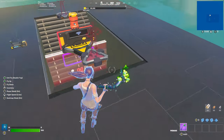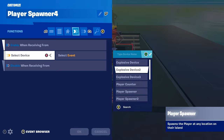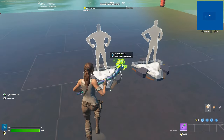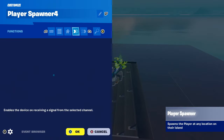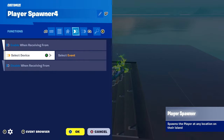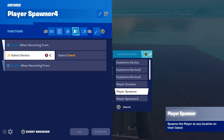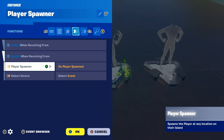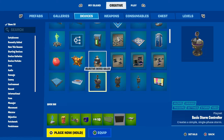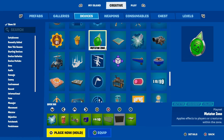Come in here, switch out to Player Spawner 3, switch that to Player Spawner 1. Go to Player Spawner 1 - Disable When Resume From Player Spawner 1 - just like so. Then go to the devices, get your Teleporter, and then a Move to Zone.